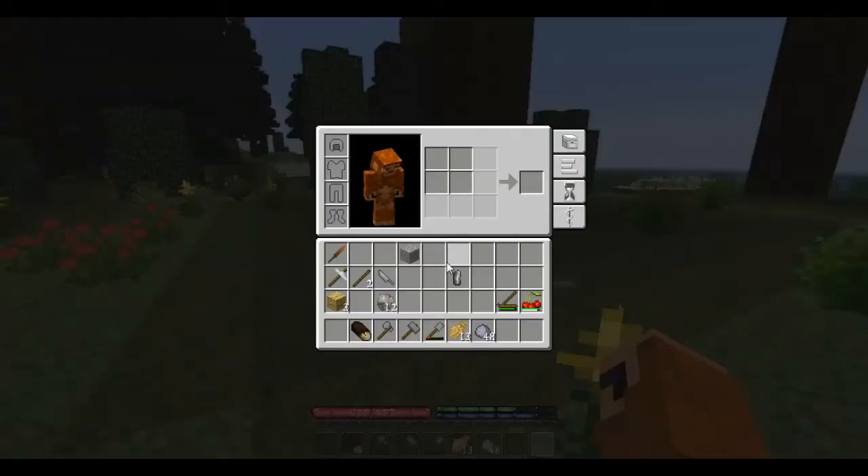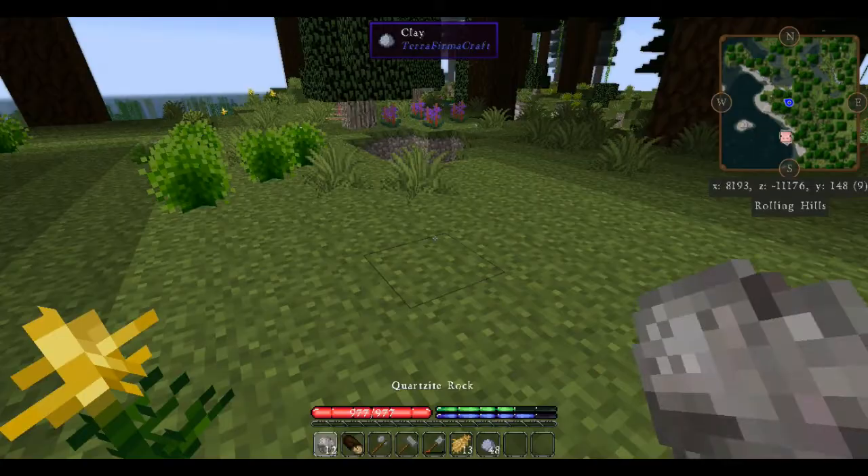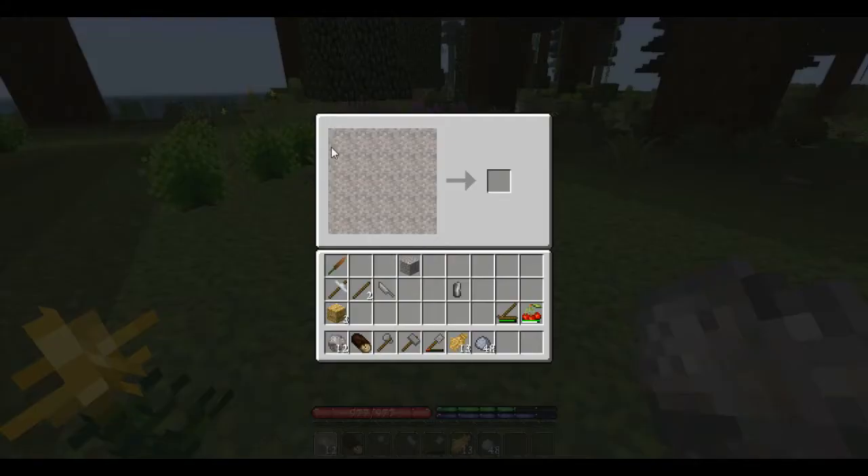We're going to be seven logs short, so we need to make ourselves one more axe — it's probably going to take two axes to cut down a sequoia tree. We'll make another axe head so we've got two fresh axes to work from.